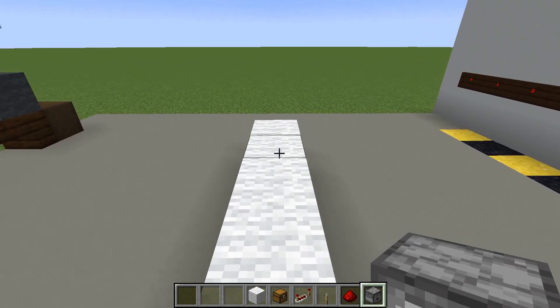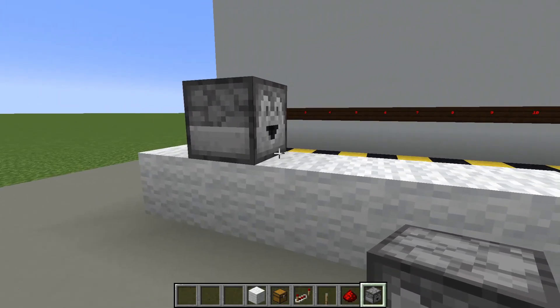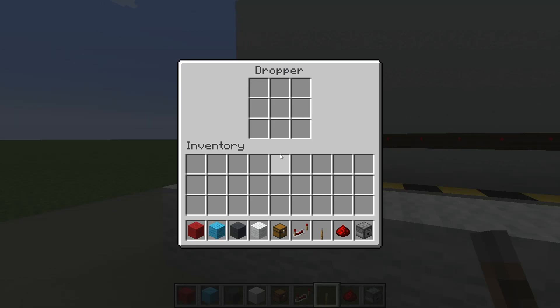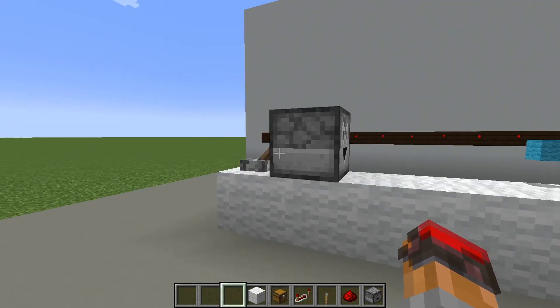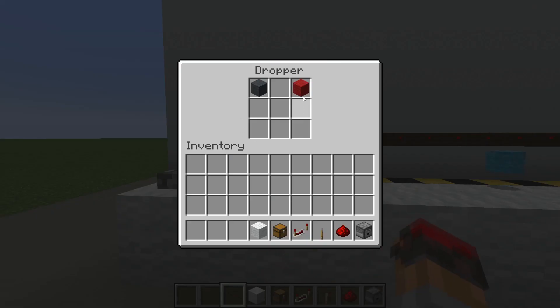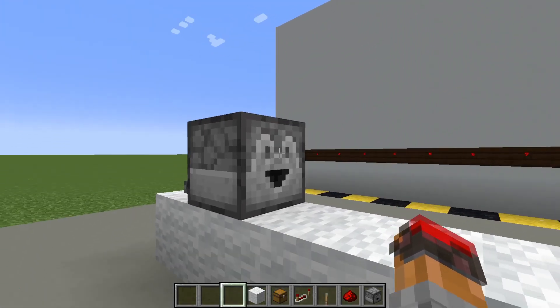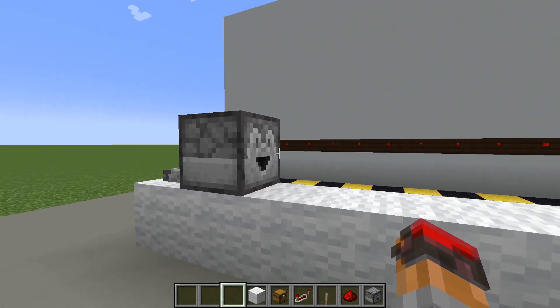We'll start with the dropper, since I think it's a little more simple to understand than a dispenser. This right here is a dropper. Droppers are containers that have an inventory of nine items, so we could put as many as nine different items in here. When a dropper receives power, it spits out one of the items at random, choosing one of those nine items randomly and spitting it out. Importantly, droppers just spit the item out - this is something that's different with dispensers, as we'll see later.